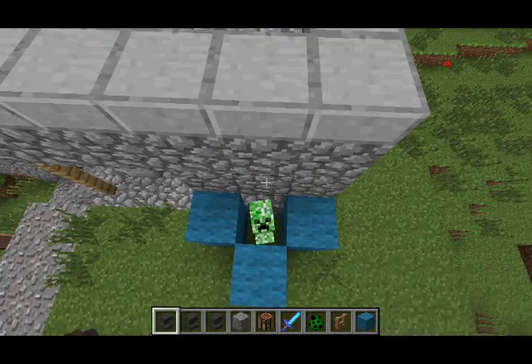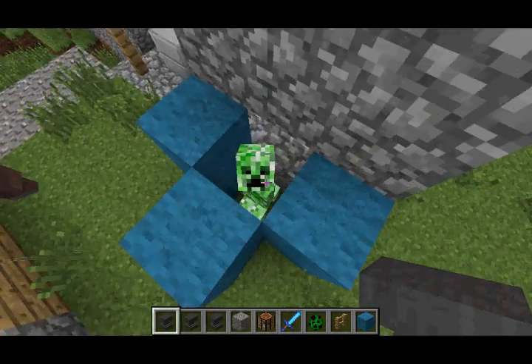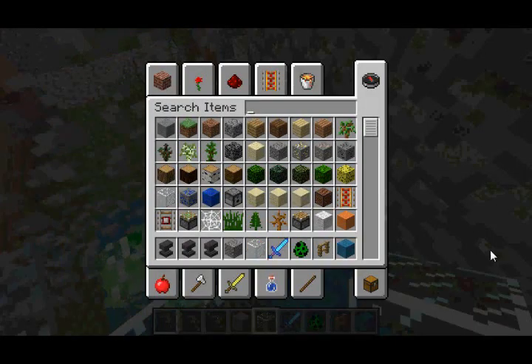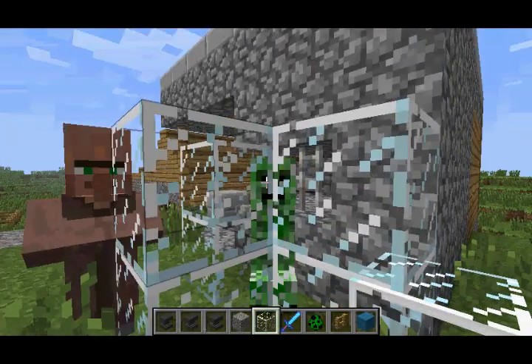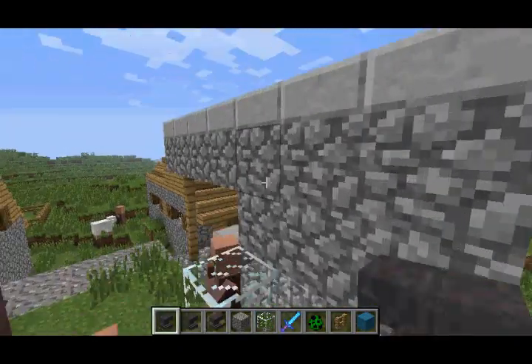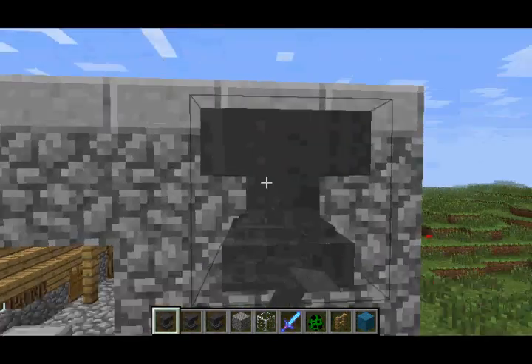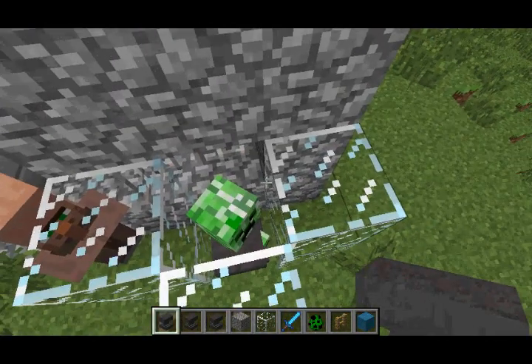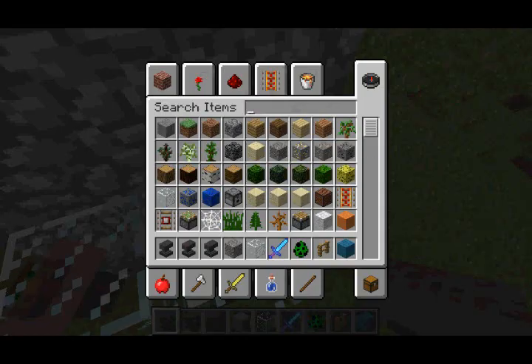Anvils can also be used for another purpose. Like gravel and sand, anvils are affected by gravity, and if one is dropped on a mob or a player, they will take damage depending on the height the anvil fell from. For instance, I'm going to drop one on a creeper here — as you can see, he actually takes damage, but not enough to kill the creeper.